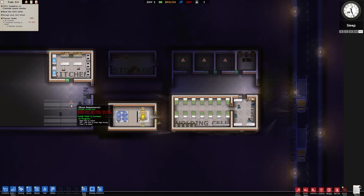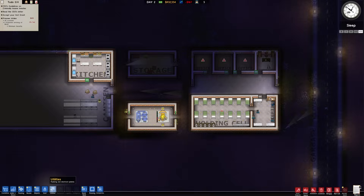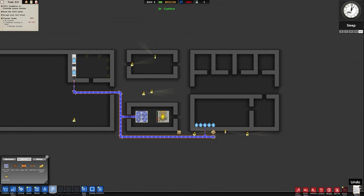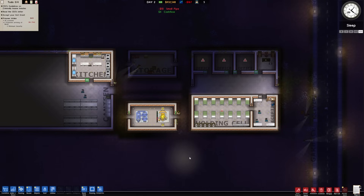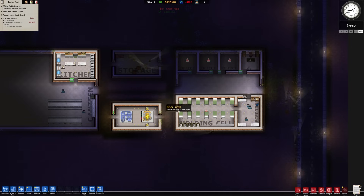Oh, this says it doesn't have the table and the bench installed yet — that's fine, they'll get that figured out. Did we get the water pipes? Ah, I didn't actually hook that up. But they're going to come in about six and a half hours. Guards will process them and then we have our two dudes just chilling in the holding cell.